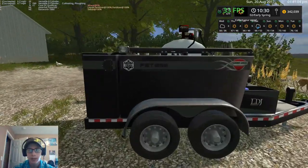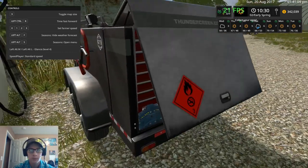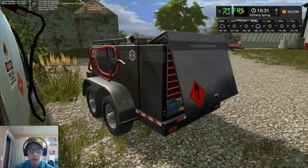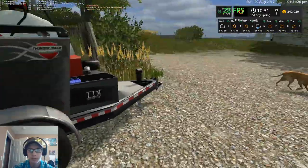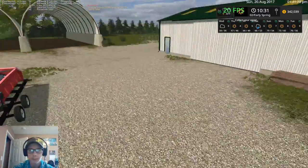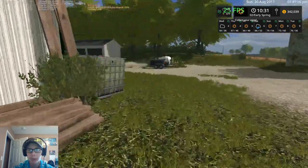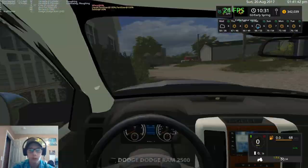We got the Thunder Creek FST 995 trailer — this is the one off of Giants Mod Hub. It's got the ability to customize vehicles. Here we got two Mauer header trailers with the sunflower largest in-game sunflower header on them. This shed is where the tillage equipment usually goes, which I'm going to show you first.